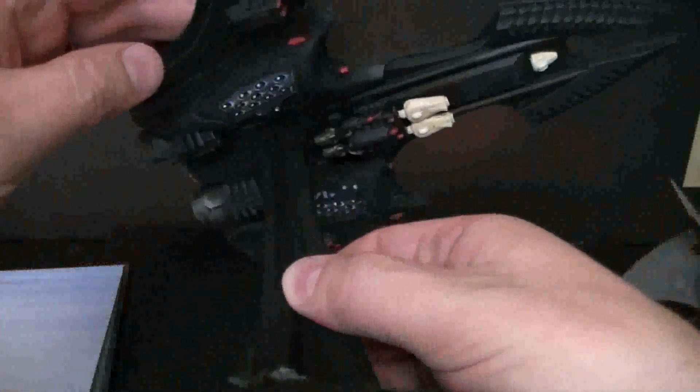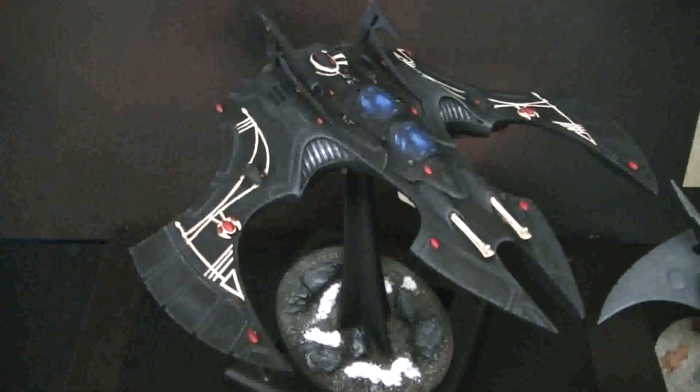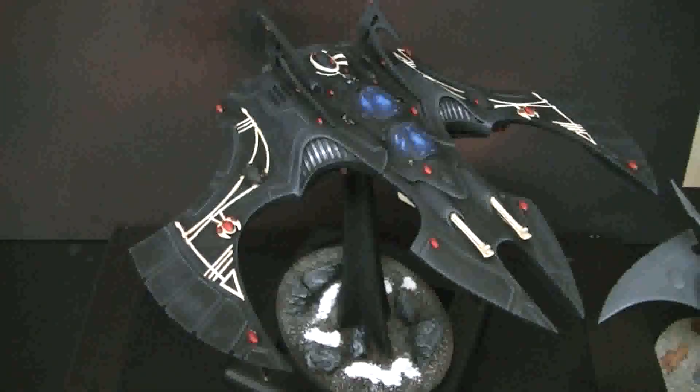It also has, if you look on the wings here, banks of missile launchers — those are Phoenix missile launchers, which can be Strength 5, AP 3, Heavy 3, or Strength 4, AP 5, Heavy 3, Blast. No cover saves and pinning. So that's awesome. That second one is called Nightfire missile launchers. This also has an Eldar Titan holofield, which is basically a four-up invulnerable save.